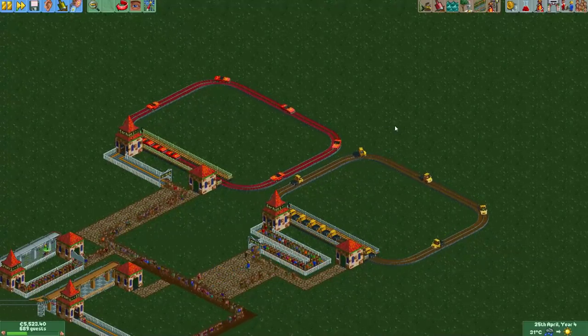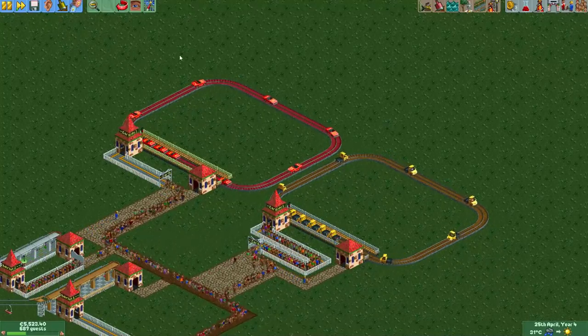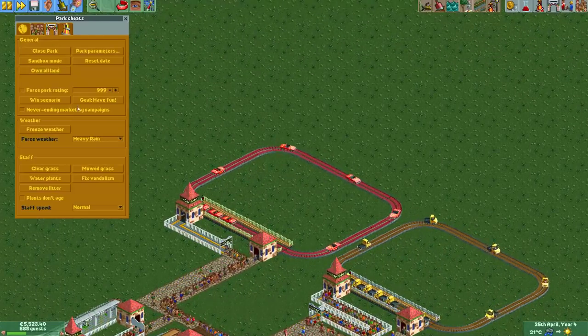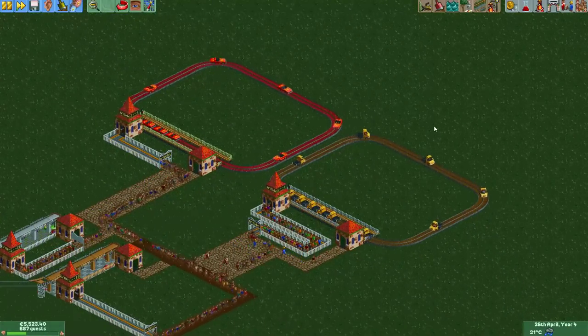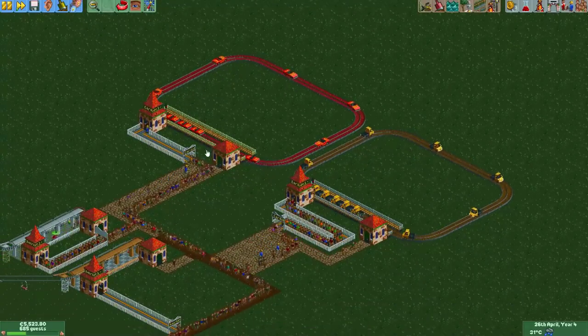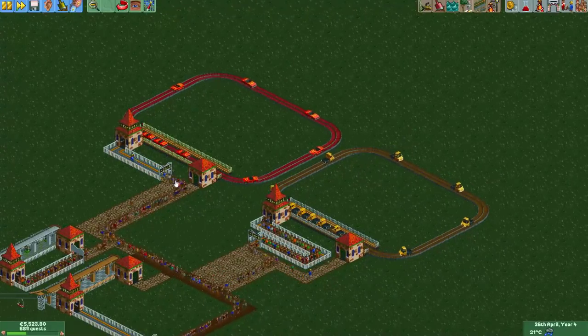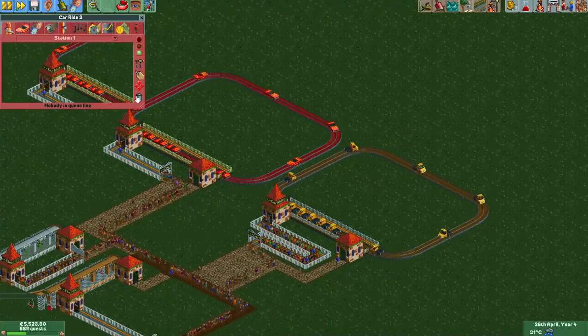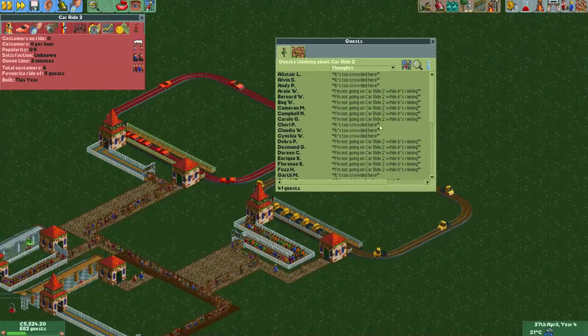I made this little park here and I've set it to permanent rain. I've set it to permanent rain and in rain guests will refuse to ride most rides that are not covered. For example, here we have this car ride and as you can see the guests are refusing to ride it while it's raining.